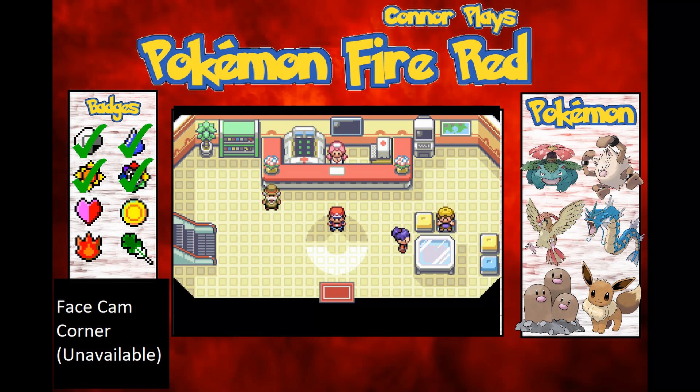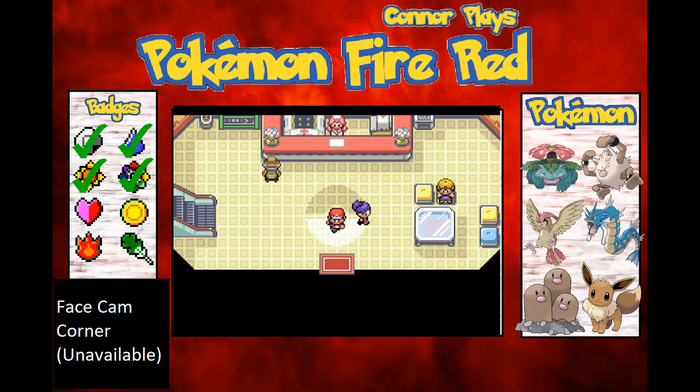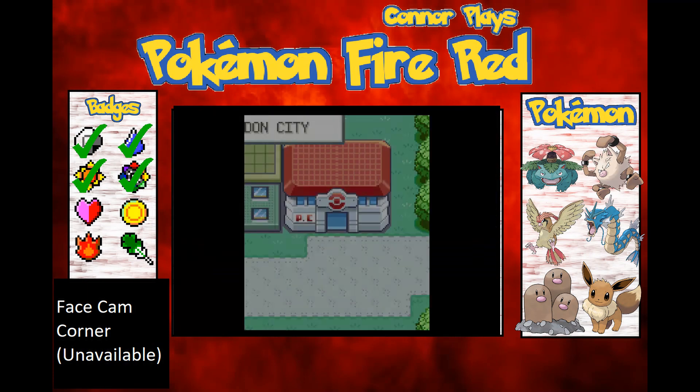Hey, what's going on guys, Connor Cook here and welcome back to Connor Plays Pokémon Fire Red. Today I'm currently at the Celadon Pokémon Center. If you don't remember from the last two episodes, I beat Erika, got my fourth badge, and stormed the Team Rocket hideout and battled Giovanni and won.